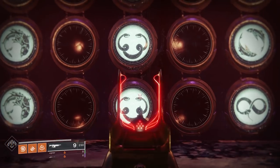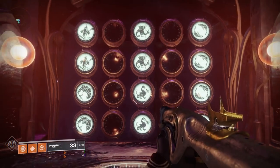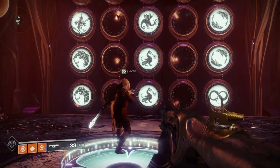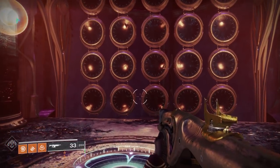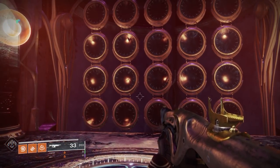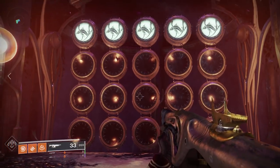Wish number two is a wish for material validation. If you enter the code as you can see on screen, stand on the plate, it does nothing — or at least we thought. It turns out it actually spawns a special chest between the third and fourth encounters: that's between Swalgroth, Morgoth the Spirekeeper, and the vault. So in between traveling to those two areas, you can find this chest.